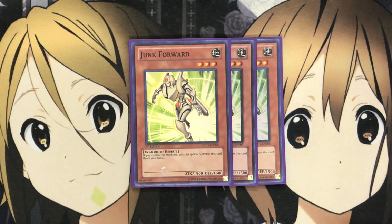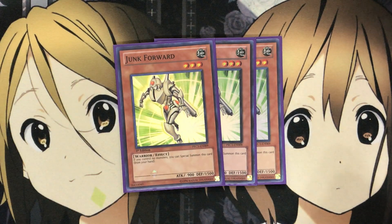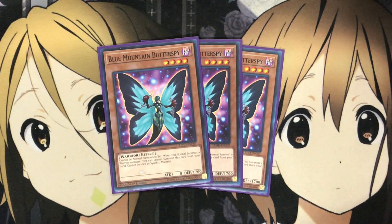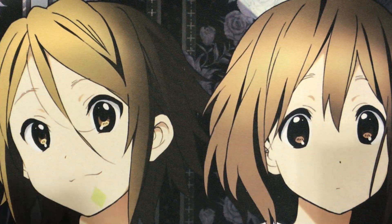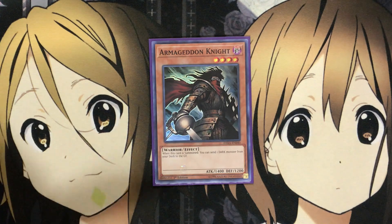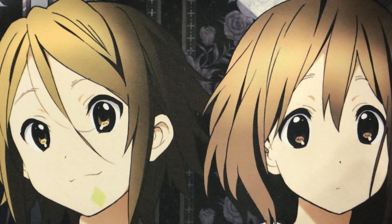Another one is Junk Forward, which I also run 3 of, just helping for the overall play — being able to overlay with it after special summoning it if you control no monsters, which going first or second is just an added bonus with Junk Forward on the field. And then for a few more link plays, including Assault, which I still love running in the deck, I run 3 Blue Mountain Butterspy. Cannot be normal summoned or set. When you normal summon a Warrior monster, you can special summon this card from your hand. If you have the level 4 options on the field, you can go for Dark Rebellion Xyz dragon and then go for the rank-up if you have the spell in hand. With Blue Mountain Butterspy and the last of our monsters, Armageddon Knight, which I run one of — just being able to set up any of our Phantom Knight monsters in the graveyard with this card is another added use. Being able to special summon Butterspy out gives us our Xyz play. Both are also searchable off of Reinforcements of the Army, which is an added bonus as well.